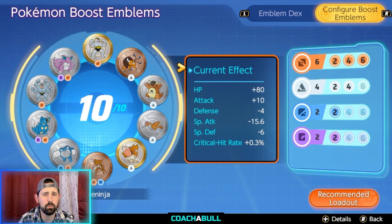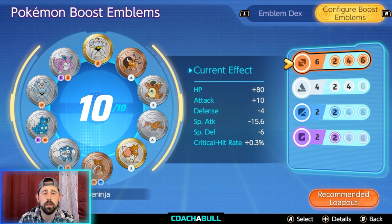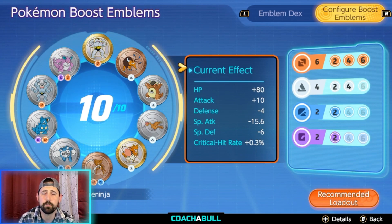Moving on to boosted emblems: you want to go with six brown, four white, two blue, and two purple. Brown gives you regular attack damage, white gives you HP, and blue and purple give you defense and special defense respectively. You really want to focus on increasing attack primarily, with HP as secondary. Try to take away from special attack as much as possible, but you can also take away from defense and special defense since the blue and purple emblems help balance that out.